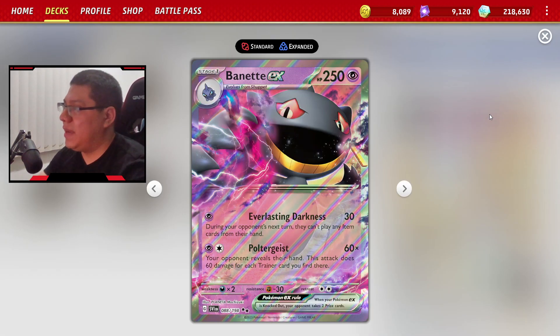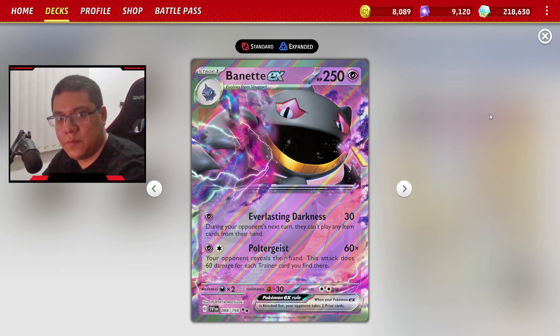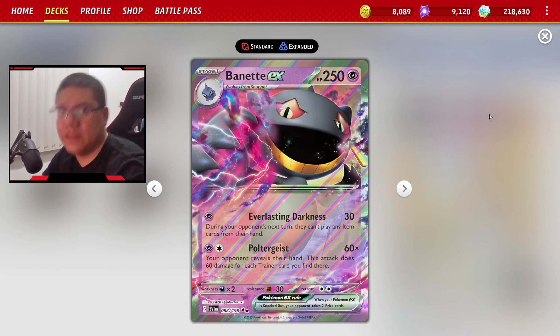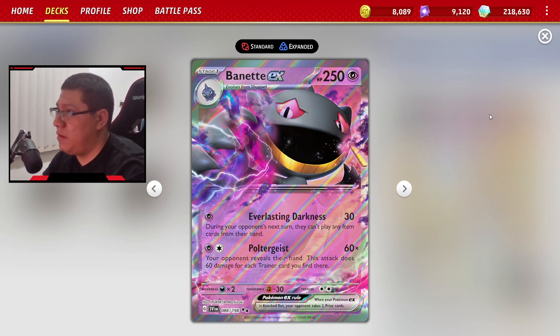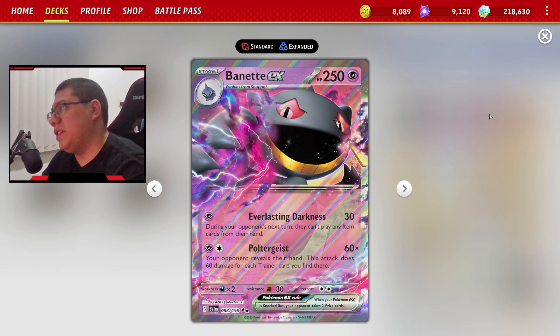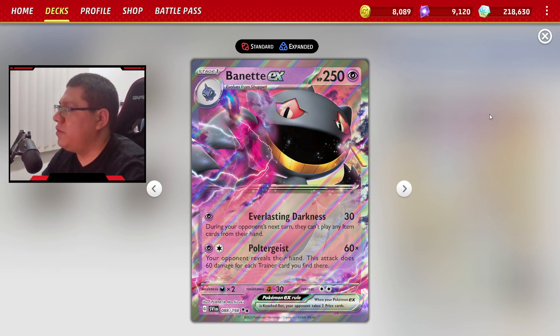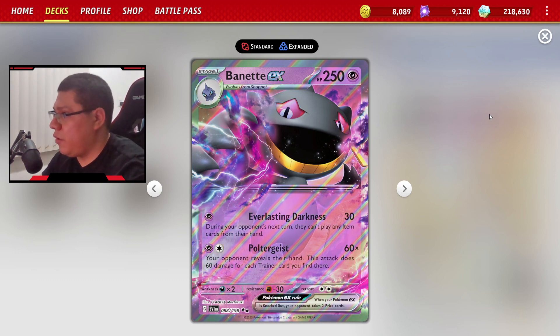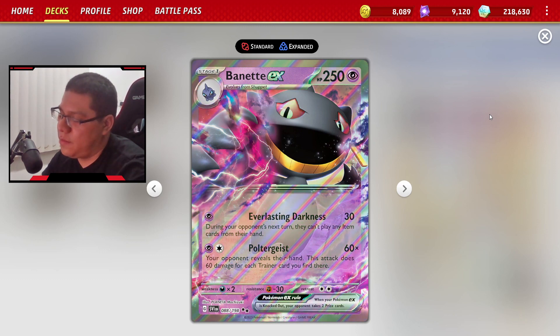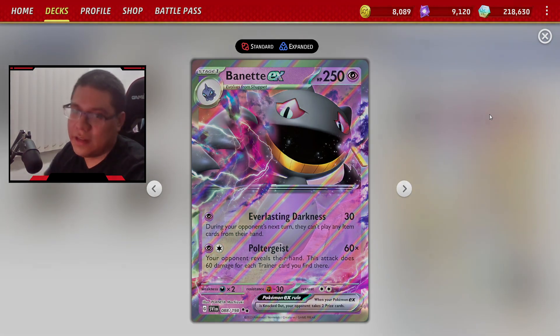En Standard realmente no encuentro una manera muy eficiente de jugarlo. En Expanded, gracias al ítem lock gigantesco, es casi seguro que si juegas contra Pokémon meta como Urshifu o Rapid Strike — que acumulan chingos de ítems — te va a hacer la vida súper fácil. Acumulan cartas, llega el ítem lock, usas Poltergeist y los borras del mapa en un solo turno. No digo que es mi carta favorita ni algo recomendable para rankear, pero en Expanded puedes divertirte un rato jugando casual. Eso sería todo por este video, gracias por ver.